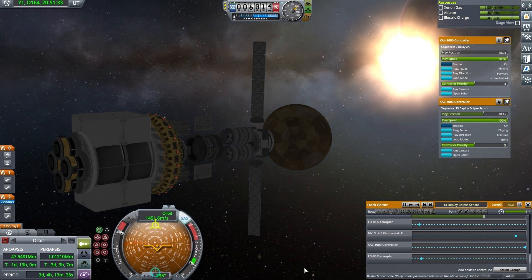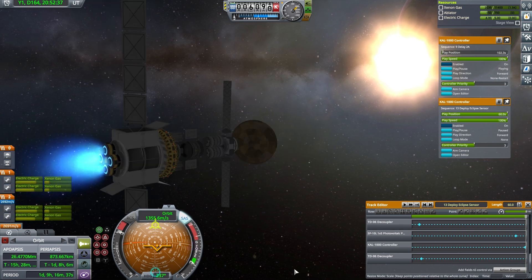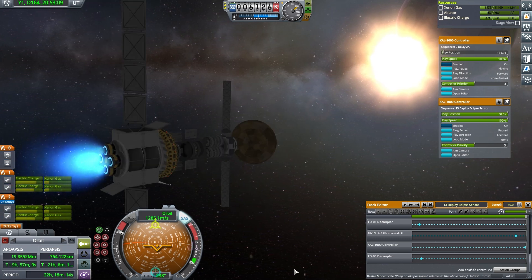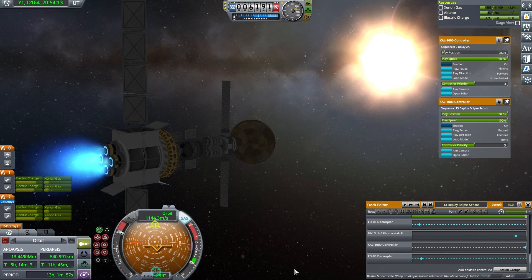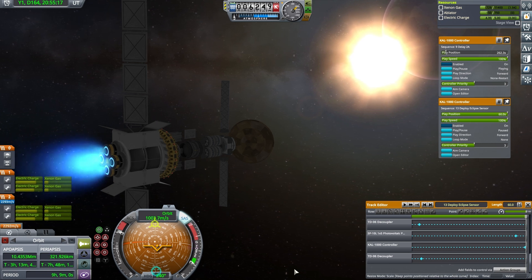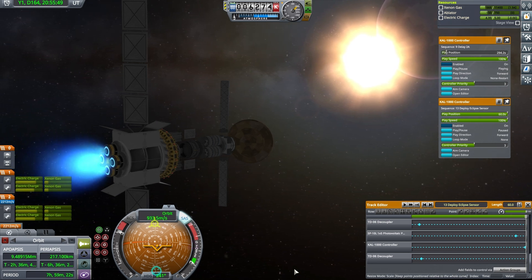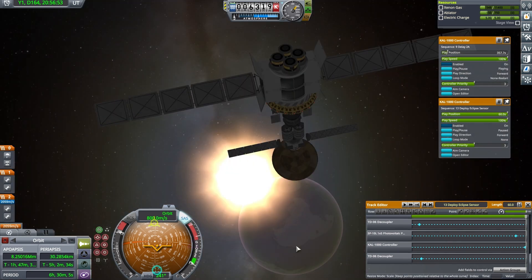Following acquisition of power, the craft redeploys the primary solar arrays and initiates the deorbit burn. The final maneuver takes only a few minutes and is designed to lower the periapsis just within EVE's atmosphere. Once the burn completes, all that's left to do is arm the parachute and separate the reentry module.